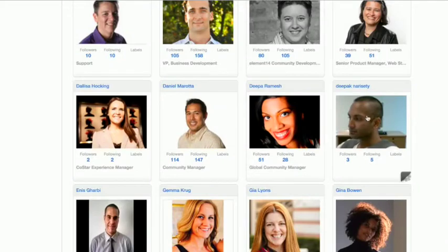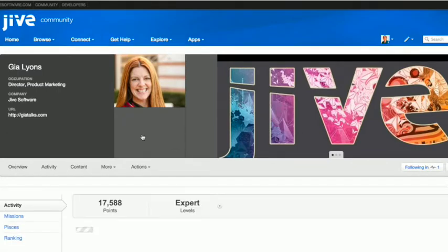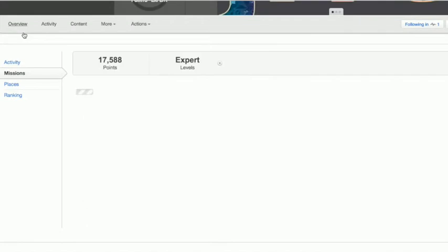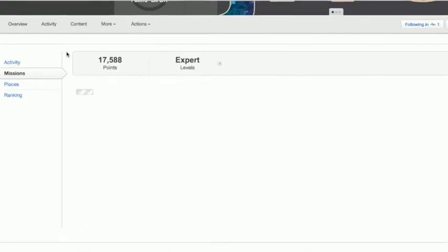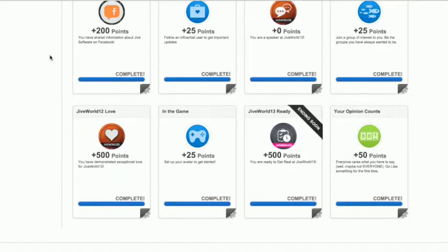However, with some of the functionality available in tools like the advanced gamification module from Jive, you can go much further than simple point accrual to start to really track what people are getting those points for. Over time, as users accrue more and more badges, they start to develop a nice trophy wall that really illustrates exactly what they've been doing that you perceive as helpful in the community. And what you perceive as helpful in the community is going to vary based on what you're setting your community up to accomplish.